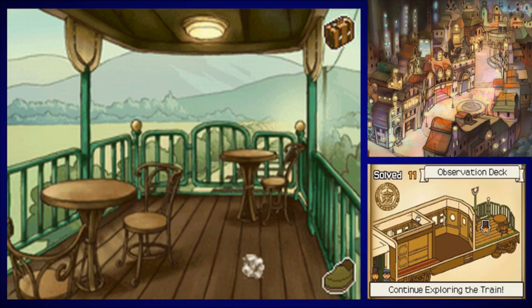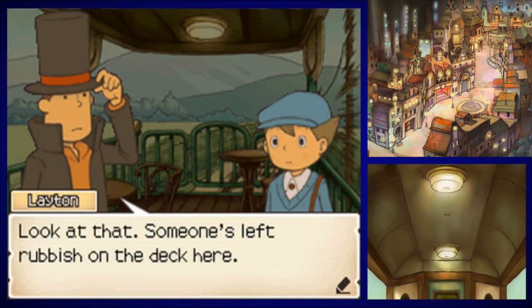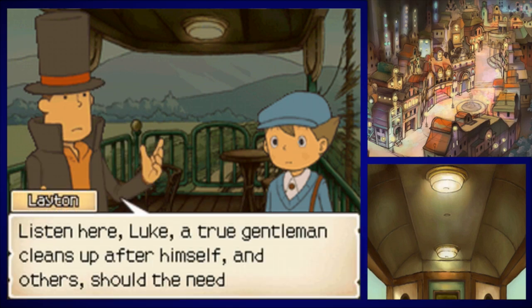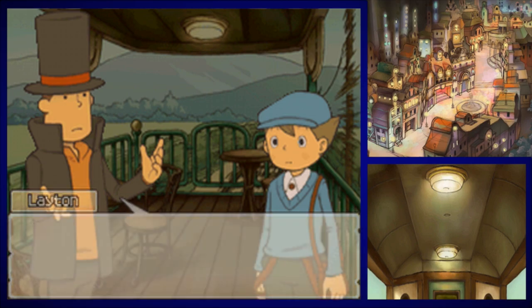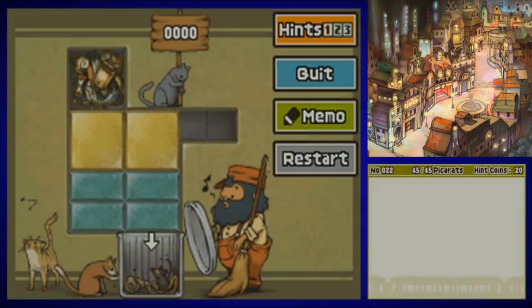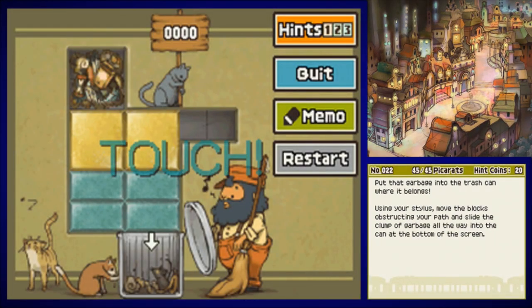Now that it's taken care of, let's go ahead and examine the elephants in the room. There's paper — someone left rubbish on the deck here. Can you believe that? Some people have the worst manners. Listen here, Luke, a true gentleman cleans up after himself and others should the need arise. What do you say we take care of this mess? Puzzle number 22, Taking Out the Trash. Our first of many sliding puzzles. Anyone who's played the Professor Layton games knows that sliding puzzles are the bane of everyone's existence — they are pure stinking evil, the closest thing you'll get to an ultimate boss in this franchise.